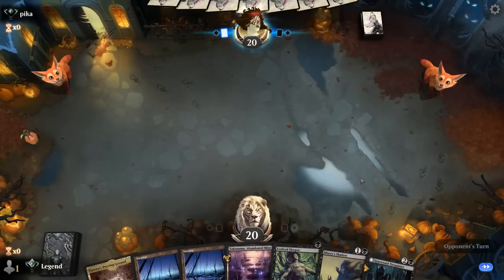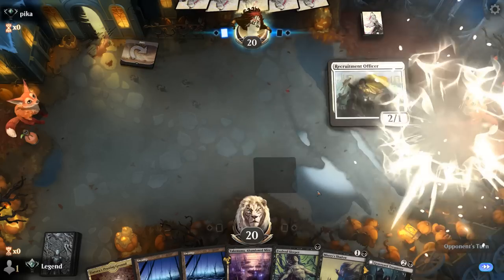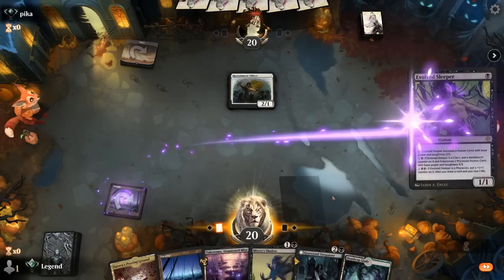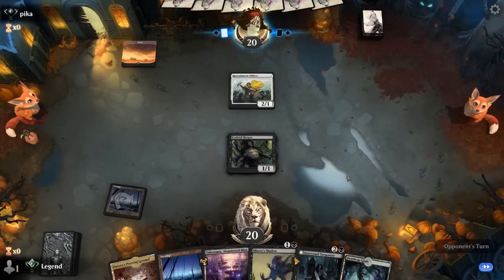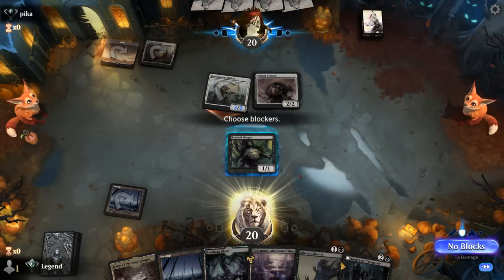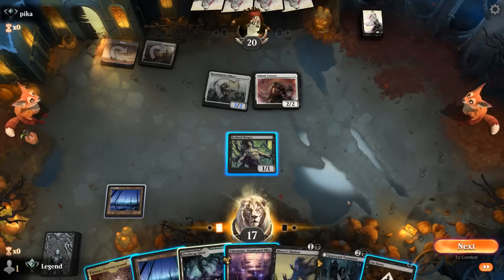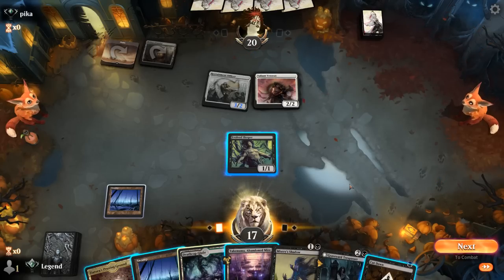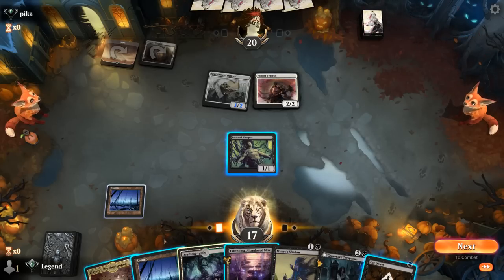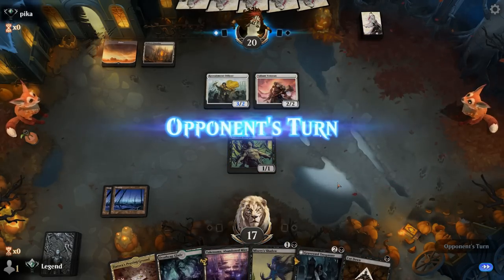On to the next one — we're on the draw and it seems keepable. Just a good curve of creatures to apply some early pressure, hopefully finding curve toppers later. Opponent on either mono white aggro or Blue-White Soldiers. Turn one Sleeper — could trade it off for the officer, but it's a nice mana sink late game, so we'll take three. Cut Down's nice. I could play Misery's Shadow first to exile the Veteran once we Cut Down, but since we have Trespasser to exile the Veteran after we kill it, maybe just Cut Down, level up Sleeper, and preserve our life total.